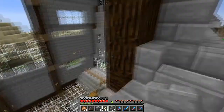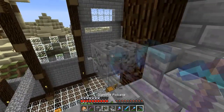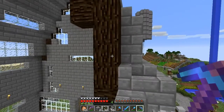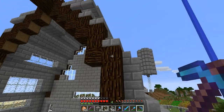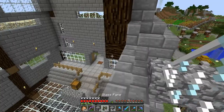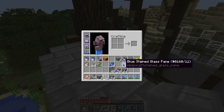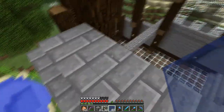I now have some blue stained glass panes. Let's use some stone stairs to make a basic plinth and build the ChexMex logo. I think if we just do a small opening at the bottom and place the logo there, that could work.